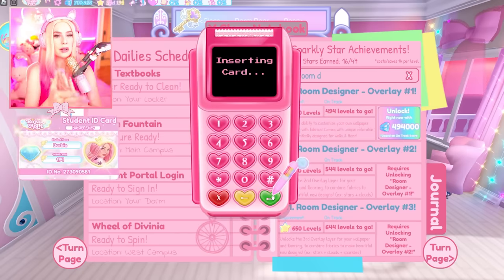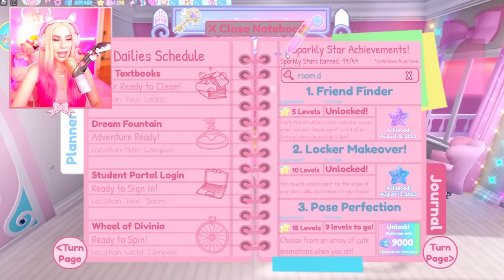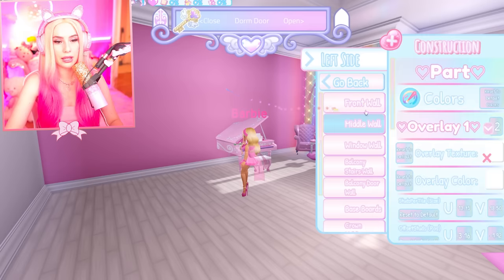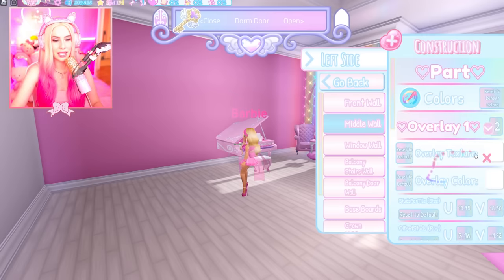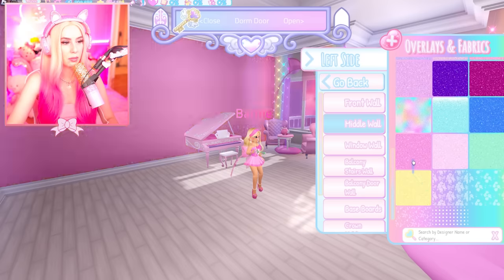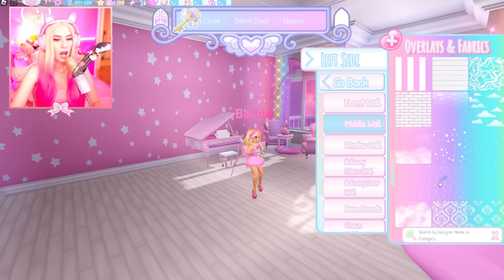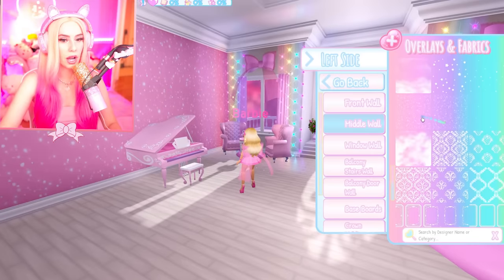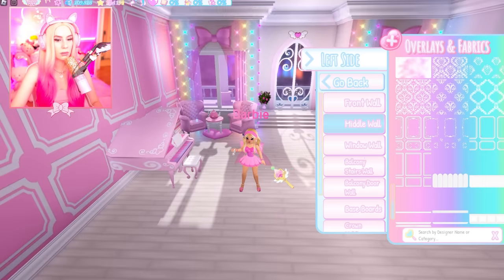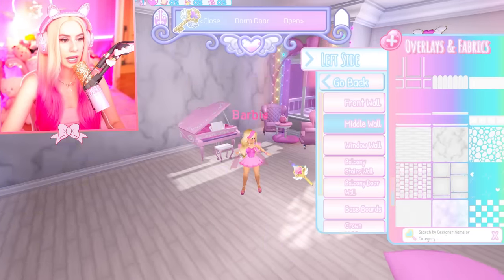Or you could be level 500 — if you're level 500 all your hard work really pays off. But you know what, I deserve this because I was silly. Here are some overlay textures — oh my goodness, Sparkle and Shine! That's so pretty, I love this one! We've got sparkly sparkles and what looks like wall trimmings to make it look super fancy.